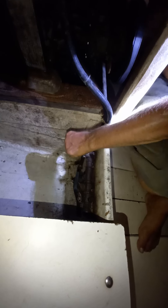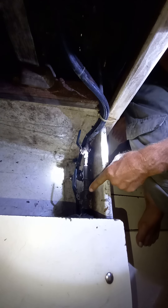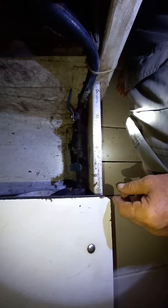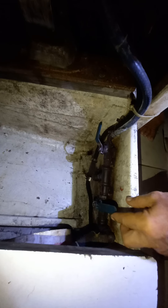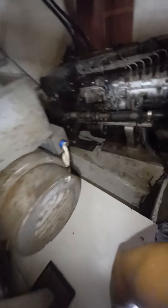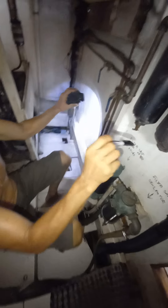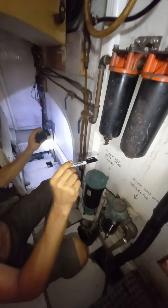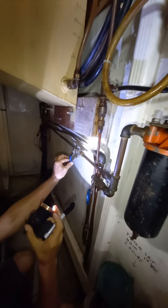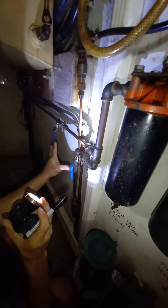This needs to be in this position. And this is for the generator. You close diesel for the generator if you want — maybe something, I don't know — but normally it needs to be open. This is a bulb for the day tank — 180 liters, the big tank.